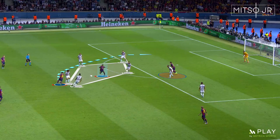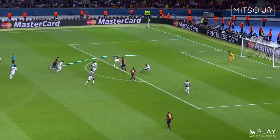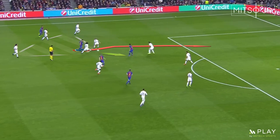Here, Messi was marked heavily, so he links up with Neymar and Suarez who were positioned between the lines instead of him, while he goes around the defensive block towards the box. Similarly, you can work on these short 1-2 passes to get rid of your markers.